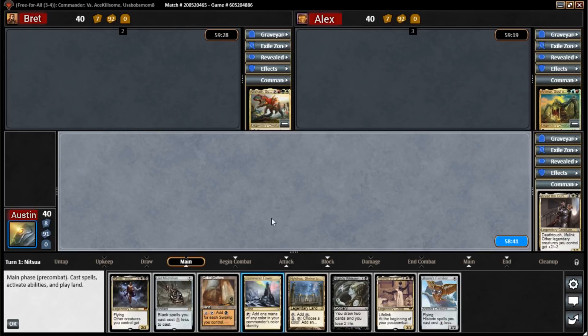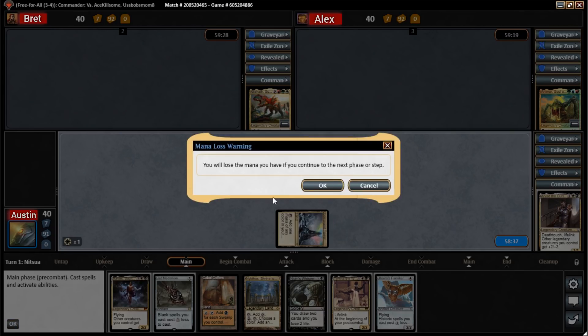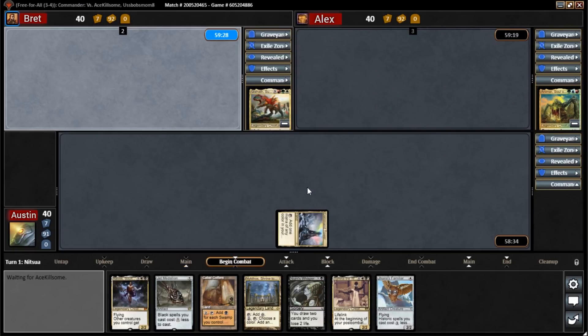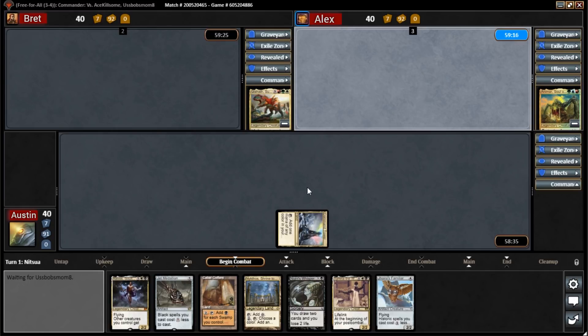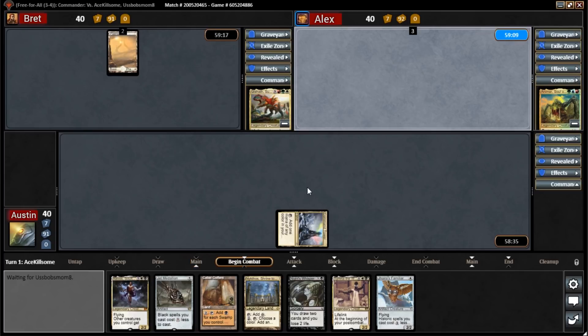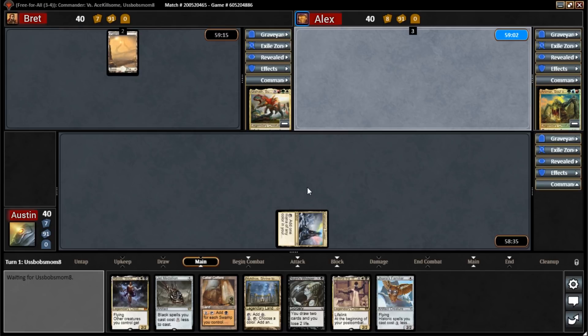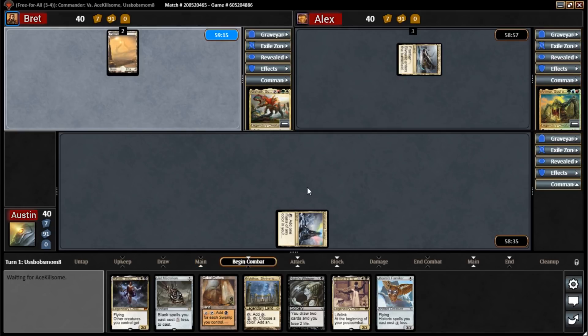I'm going to start with a Command Tower and pass the turn. I'm tapping out so I can auto-yield through turns — it makes things go a lot faster since I don't have anything to play. I'll just play a Plains and pass the turn, because I also have nothing to play turn one. I'm in the same boat, so I'll go ahead and put in a tapped land — a little tri-color action — and pass turn.